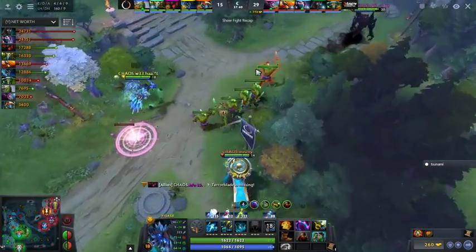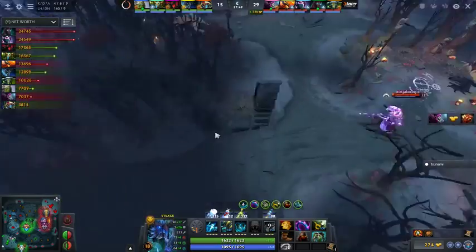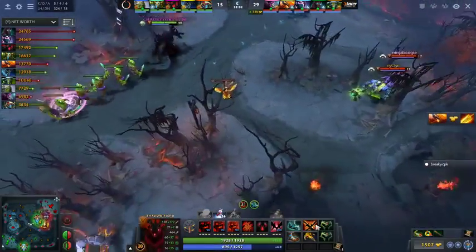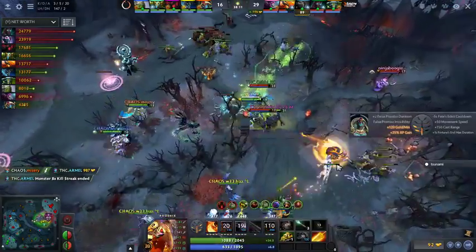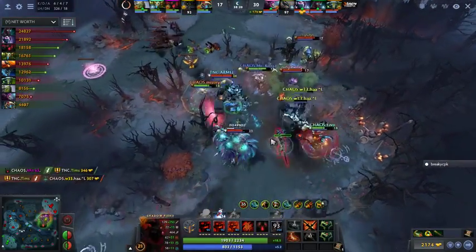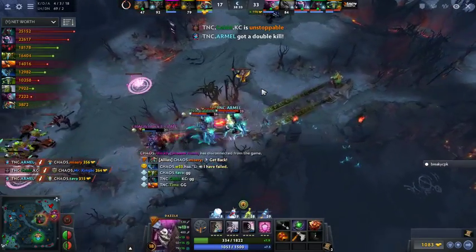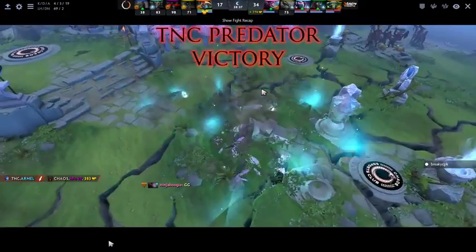Nature's Prophet can't do a quick base race — the items can't do it, but these auras look pretty. Up against mega creeps — it's not much Chaos can do. Their damage output is simply not nearly enough of a threat. Gabby uses another Sunder. False Promise from Misery saves him for now — Oracle buys back but is so far away. Phoenix dies again — out for 100 seconds. TA bought back too, Armel back in. False Promise from Misery with too many right clicks — Ninja Boogie Shallow Grave saves him, but GG is called. TNC secure game number one.